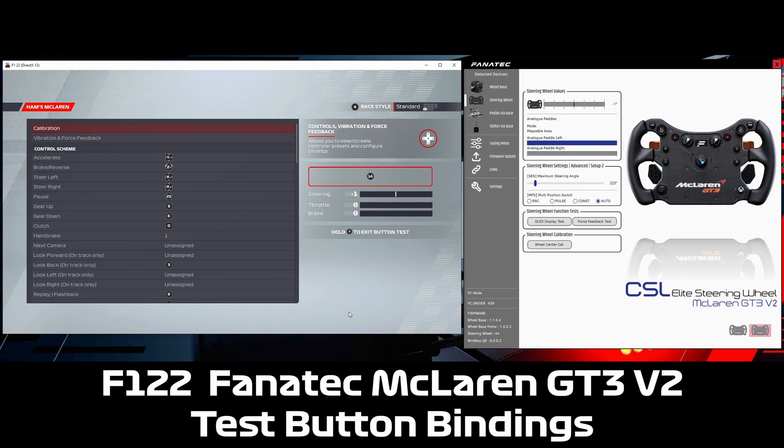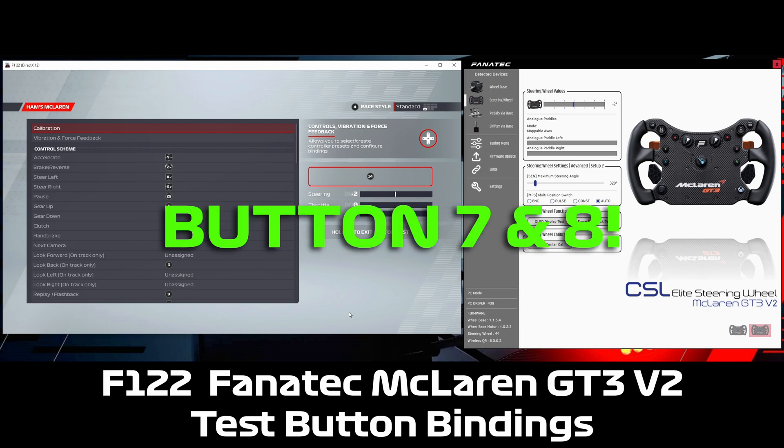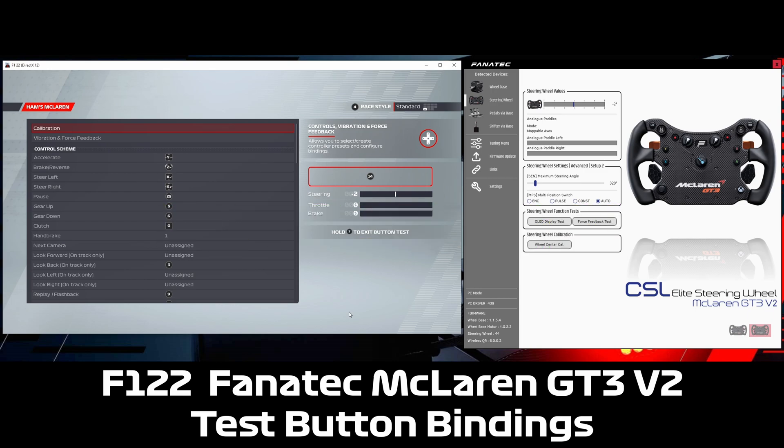The analog paddles can be mapped but they're not showing up on the test mode. The last one I've left off is the one I'm actually using for the button bind for 7 and 8. What I've done is bind those to F numbers on the keyboard — F7 and F8, which are the equivalent of buttons 7 and 8. If you push it up you can see F7 is mapped, and F8 is down.